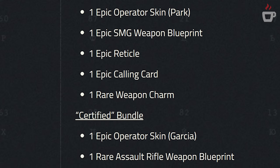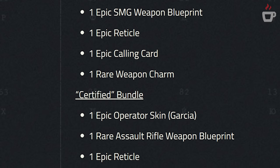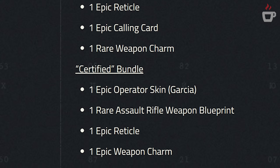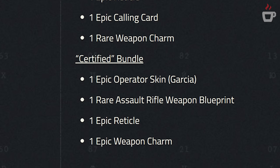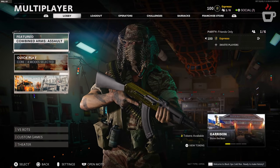The first is the Field Research Bundle, which includes an epic operator skin for Park, an epic SMG blueprint, an epic reticle, an epic calling card, and a rare weapon charm. The second is the Certified Bundle, which comes with an epic operator skin for Garcia, a rare assault rifle blueprint, an epic weapon reticle, and an epic weapon charm. Make sure you take advantage of those and redeem them when available.